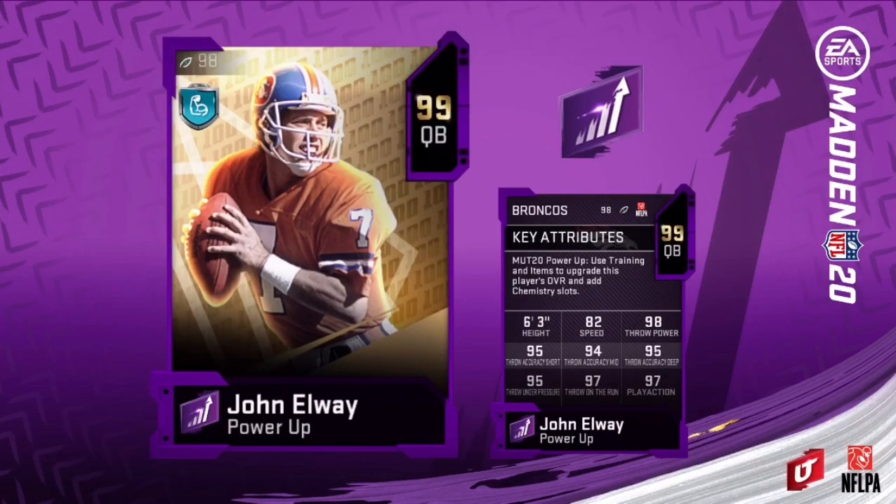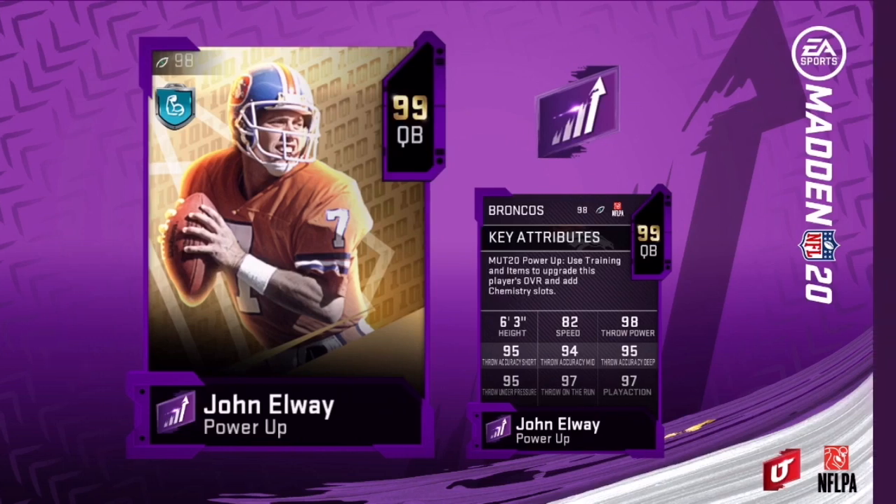So moving on — John Elway, pocket passer. He has 82 speed, 98 throw power, 95 throw accuracy short, 94 throw accuracy mid, 95 throw accuracy deep, 95 throw under pressure, 97 throw on the run — which is pretty good — and 97 play action. He's going to be a pocket passer, not a mobile quarterback, so most likely you'll just see this on Broncos theme teams. Not bad.